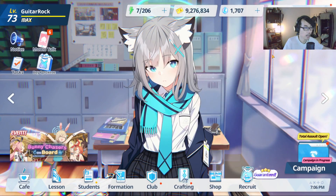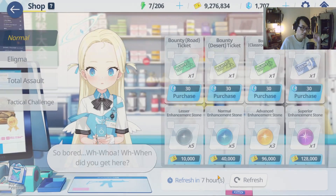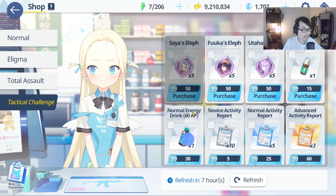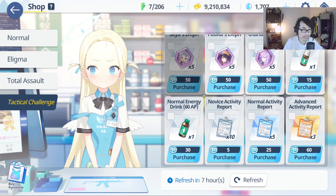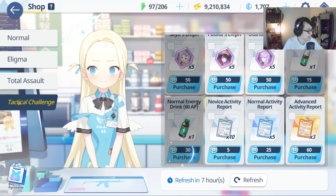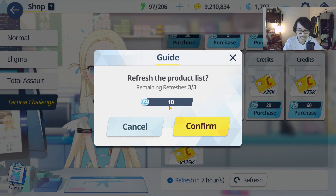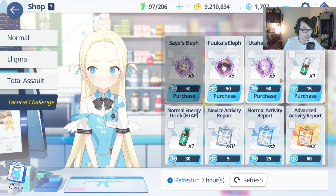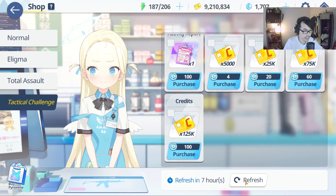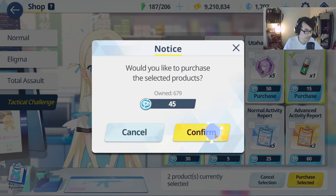I'll try to link it in the description below. One more thing I forgot to mention in the last video — you can actually, from the shop, get more stamina. If you go to the tactical challenge shop right here, you can actually buy this stamina for 190 AP per day. And if you have spare tactical challenge currency, you can use it to refresh. If you refresh, it costs 10 of this currency and you can do it three times a day. Make sure you guys take advantage of that.